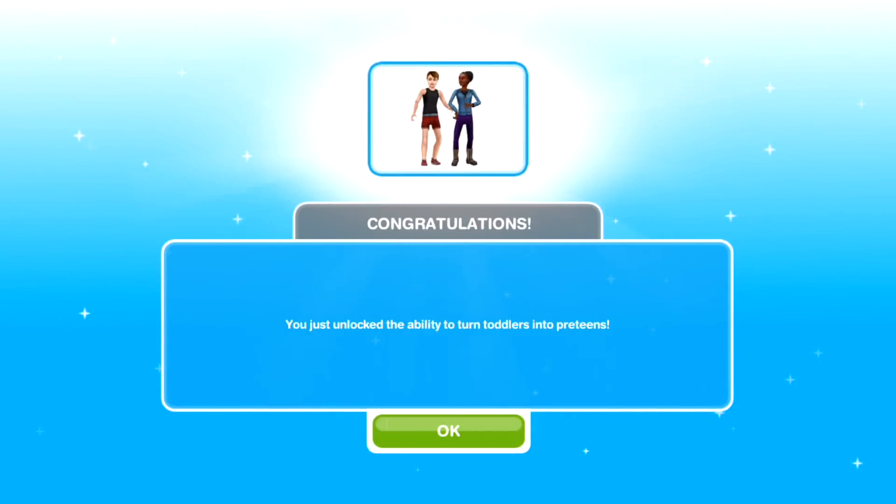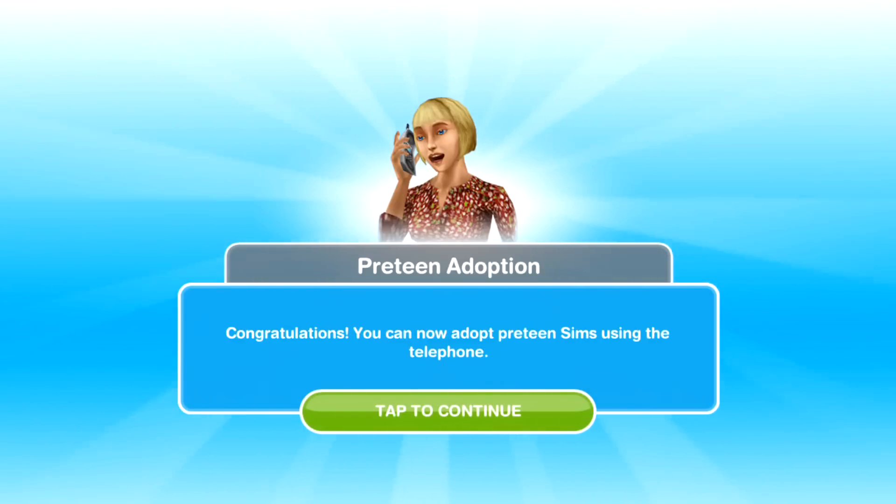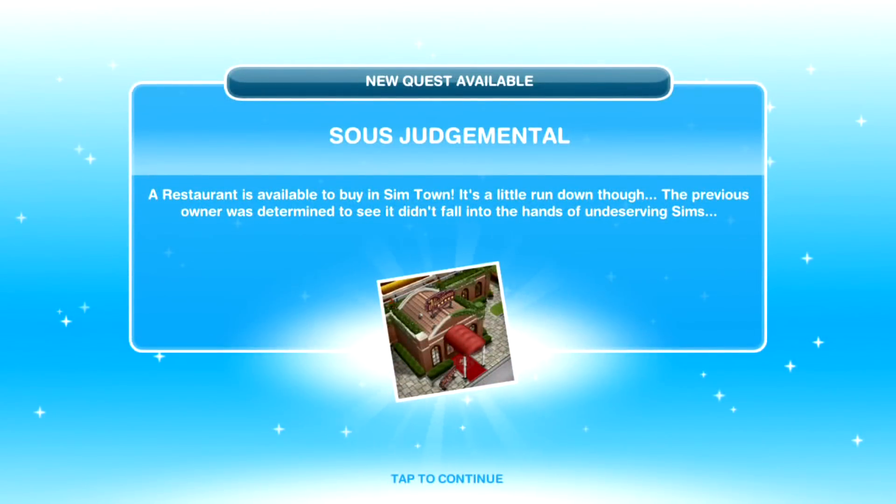Congratulations — you have just unlocked the ability to turn toddlers into preteens! The task is complete. I really enjoyed this quest, especially having a time-limit-free one. You can now also adopt preteen Sims using the telephone. Our next quest that becomes available is 'Seuss Judgmental' — a restaurant is available to buy in Sim Town. If you want to see the preparing for preteens task list, I'll put a link down below to my blog post. See you guys for Seuss Judgmental very soon. Bye, thanks for watching!